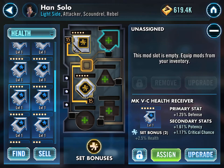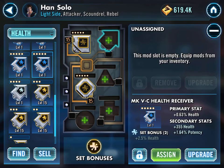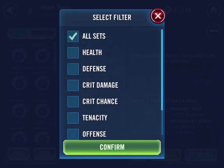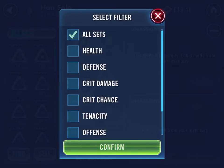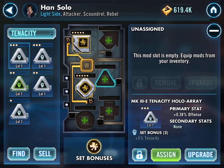The idea here is that even if it doesn't stay on Han, if I've got mods with speed secondaries... Actually, what I do need to do is go back to all sets and have a look. Crit avoidance, potency, protection, nines. Do I have any more tenacities? I do like to put out a full set if possible.